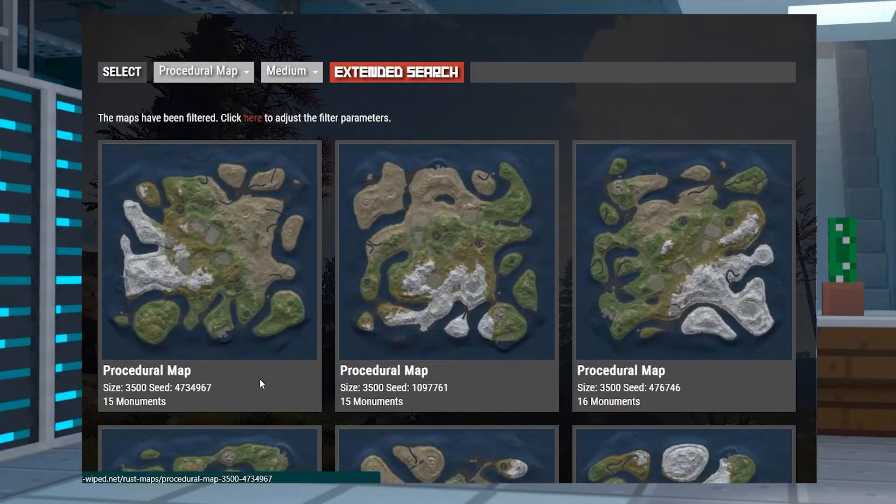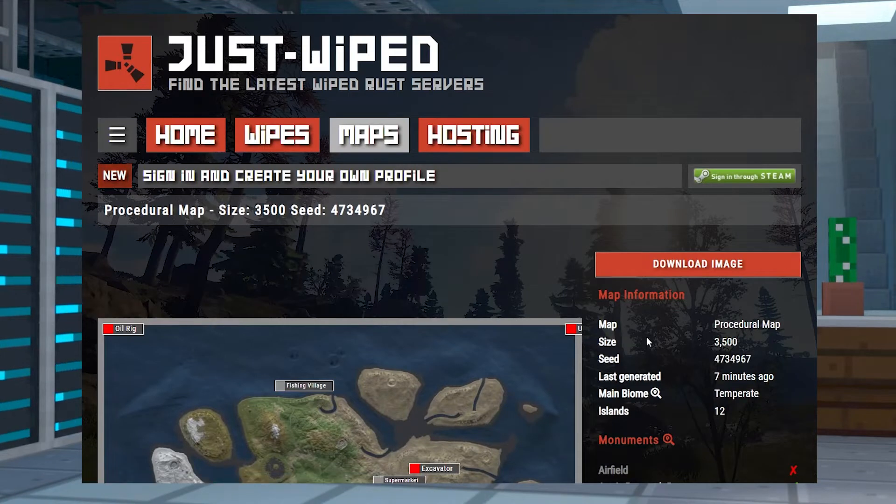Visit the Just Wiped website and search for the map that you want to use using the filters. Once you find your desired map, click on it to enter a detailed view. On the right-hand side, make a note of the size and seed, and when those are written down, you can start to configure your world.